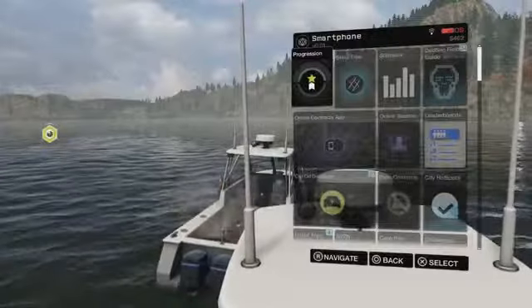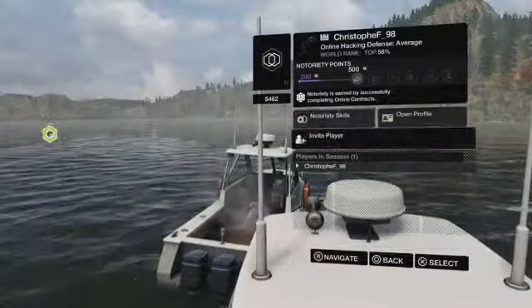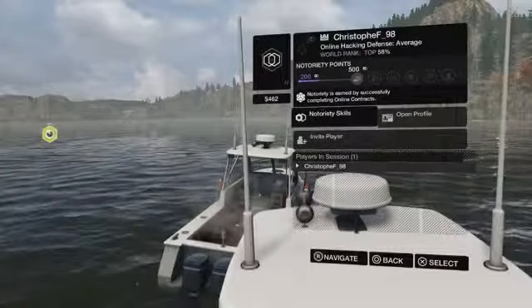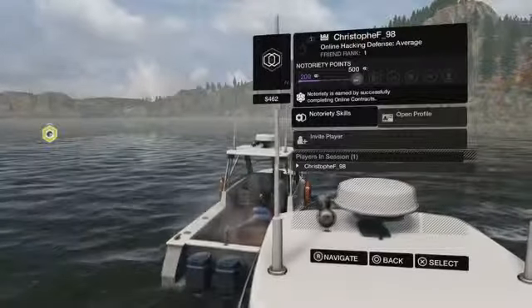To add a friend, you press up on the D-pad and go down to Online Session, where you can then invite a player and click X. So yeah, that's just a one to two minute video showing you how you can do that.